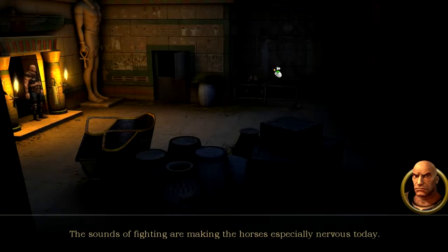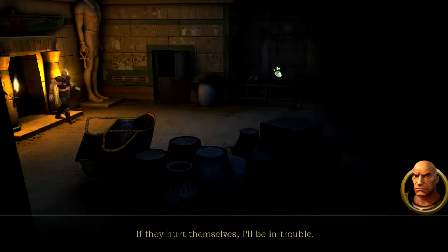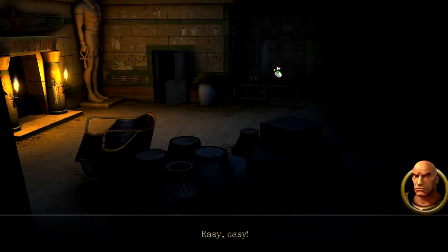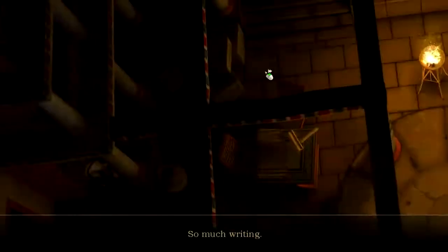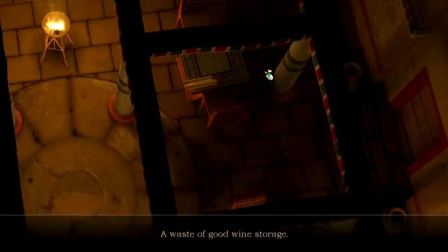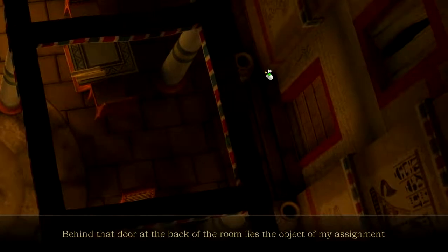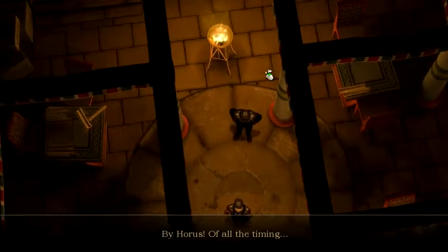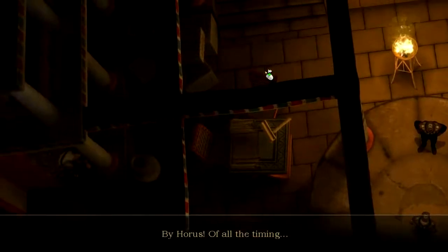The sounds of fighting are making the horses especially nervous. Using the snake on them, we clear the path. 'Master thief. A waste of good wine storage.' Behind that door lies the object of the assignment — nearly victorious. 'By Horus, of all the timing — I must continue.'